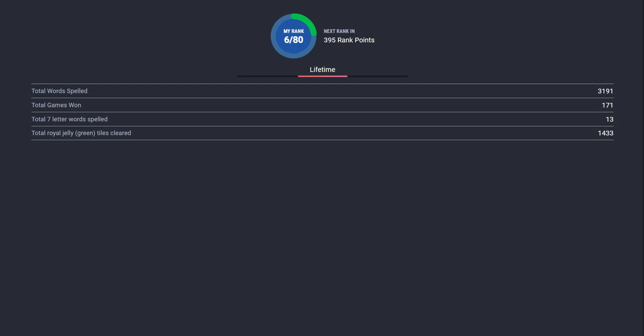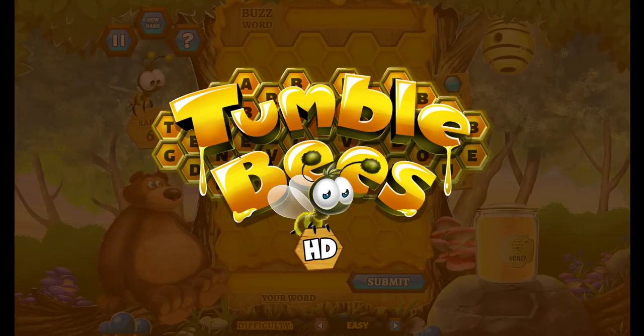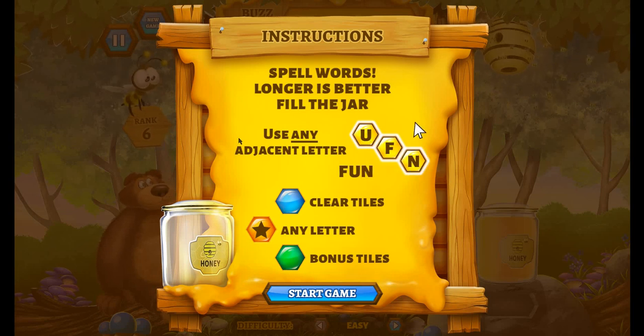Alright, now that you've got the number stuck in your head, let's play Tumblebeast. The rank points are the Green Tiles, also known as the Royal Cherry Tiles.